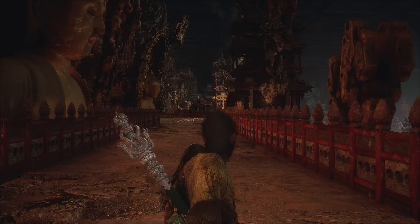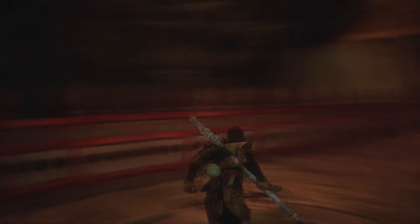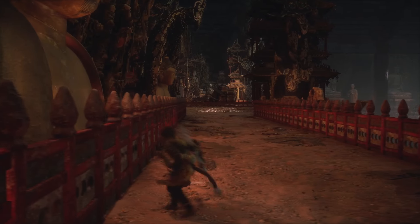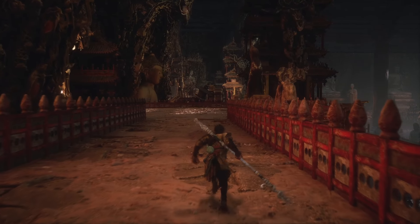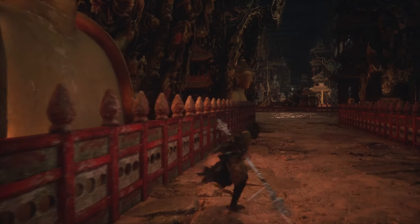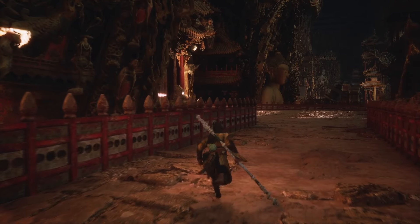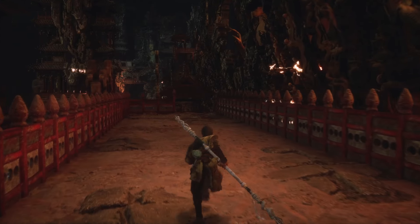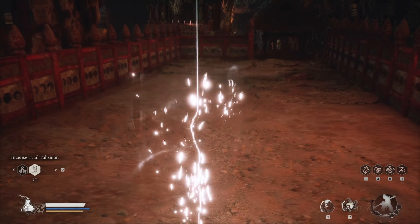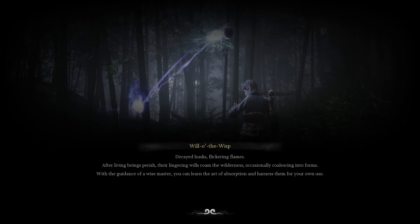I already killed the boss's first phase and there's another enemy, and I ran all the way over here. So now I need to respawn. If I go back — for example, I press Q and go back — it will spawn me to a shrine.